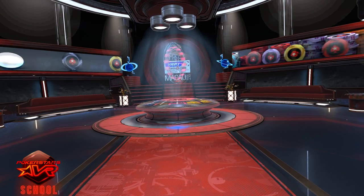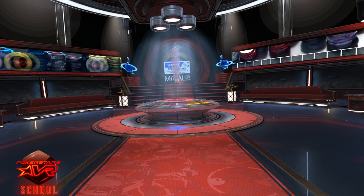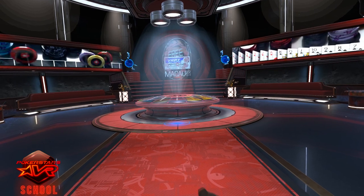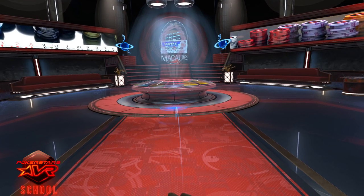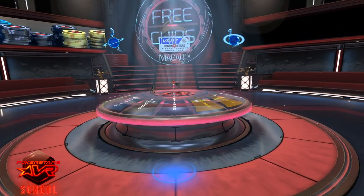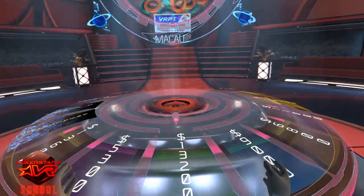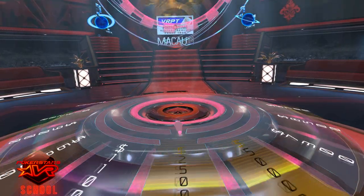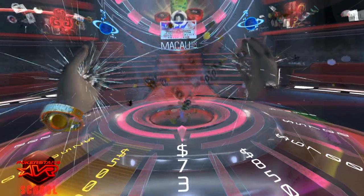New accounts will start the game with 10,000 free chips. This will be topped up to 50,000 every Monday. You can also spin this wheel multiple times a day to receive extra chips. To do this, use your thumb stick to create a teleport on the floor, place it over the blue circle until the diamonds appear and release. A handle will appear in front of you — spin this handle and your free chips will appear.